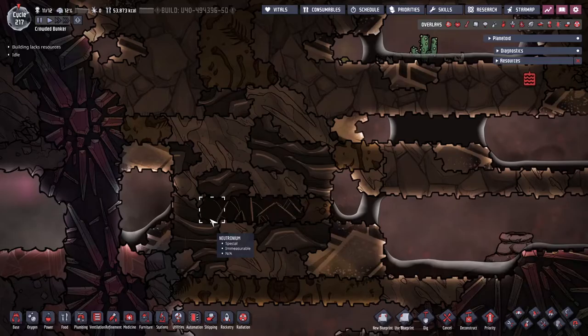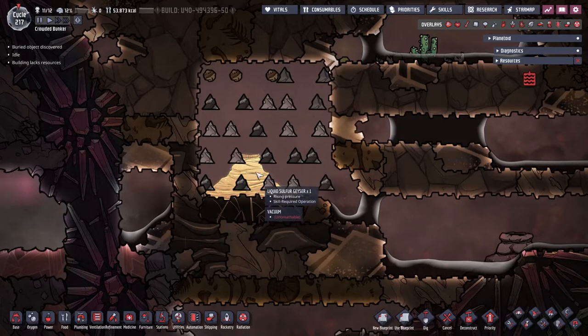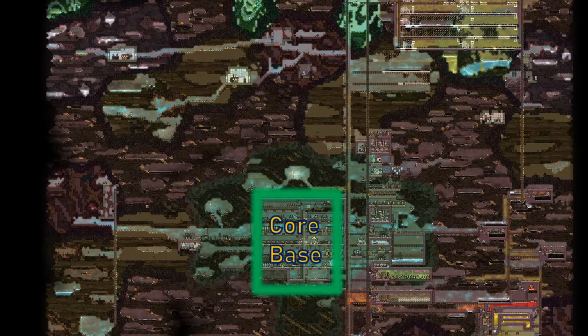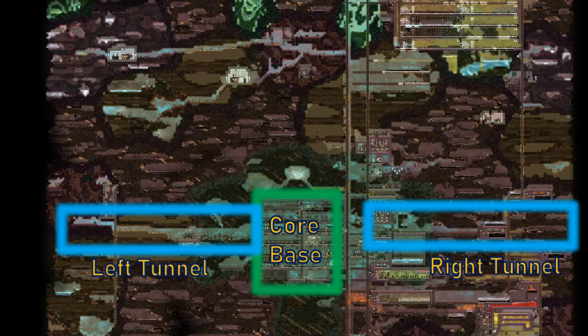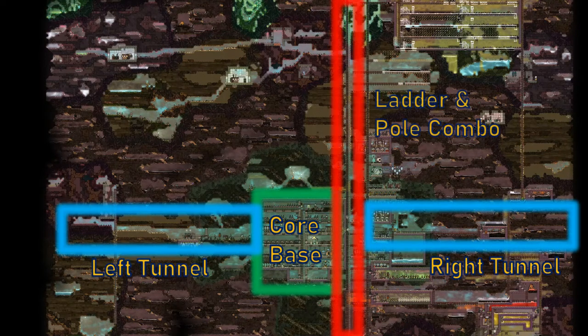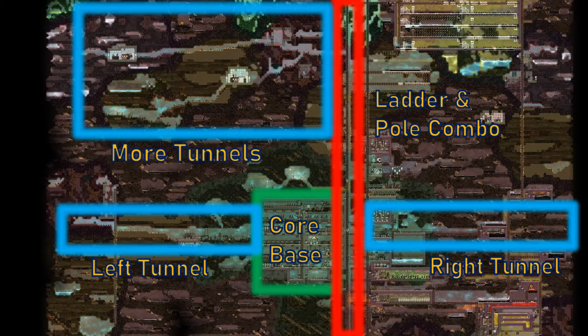Going out into the map early lets you find key resources, plants to farm, or critters to ranch. You can also find buried geysers, which can be seen by the four horizontal tiles of Neutronium, and are covered in their own tutorial byte. After making a core base around my starting location, I always dig side to side using two tile-high paths, and up and down with a ladder and pole combo. Then from the main ladder I will dig off more tunnels, and it always helps to know the dupe pathing very well, as you can save time by minimising digging and building.